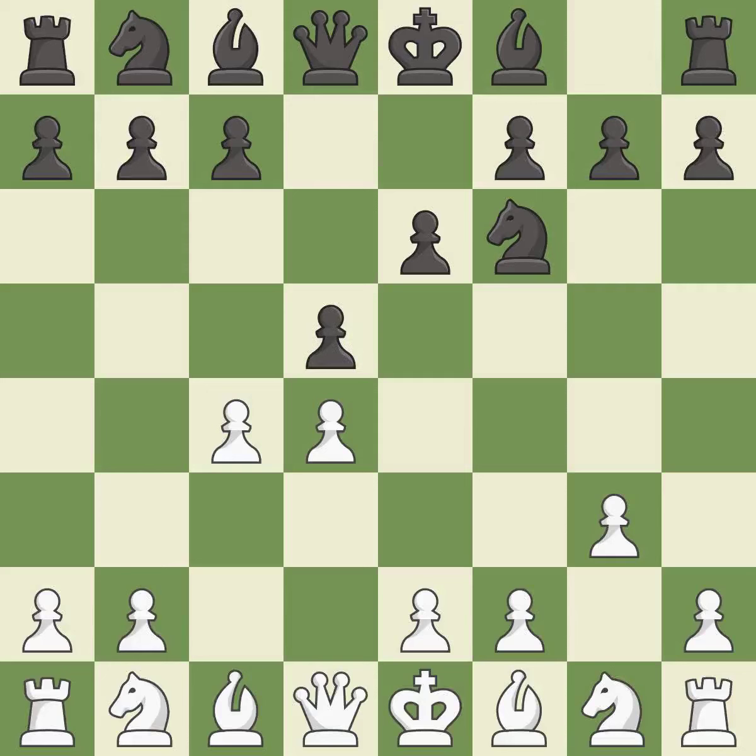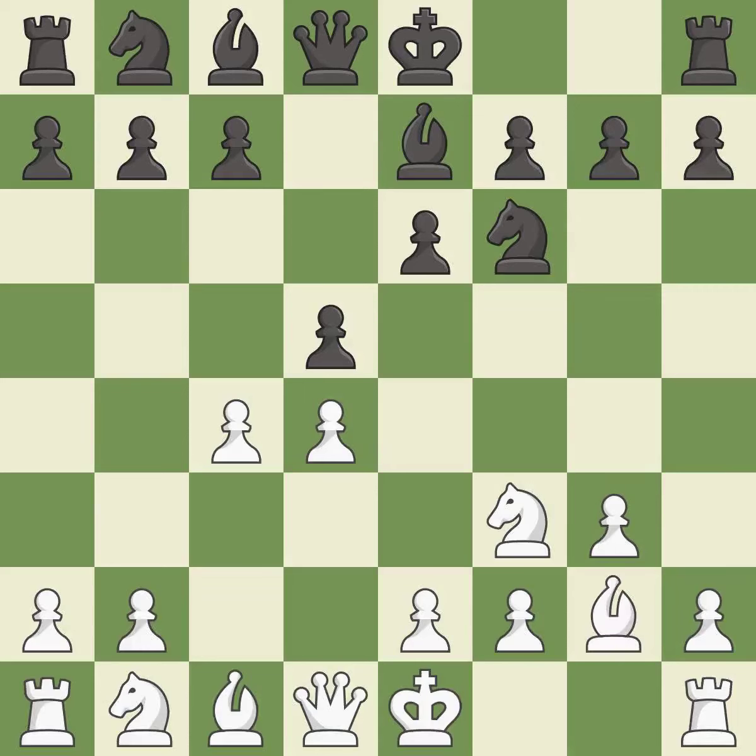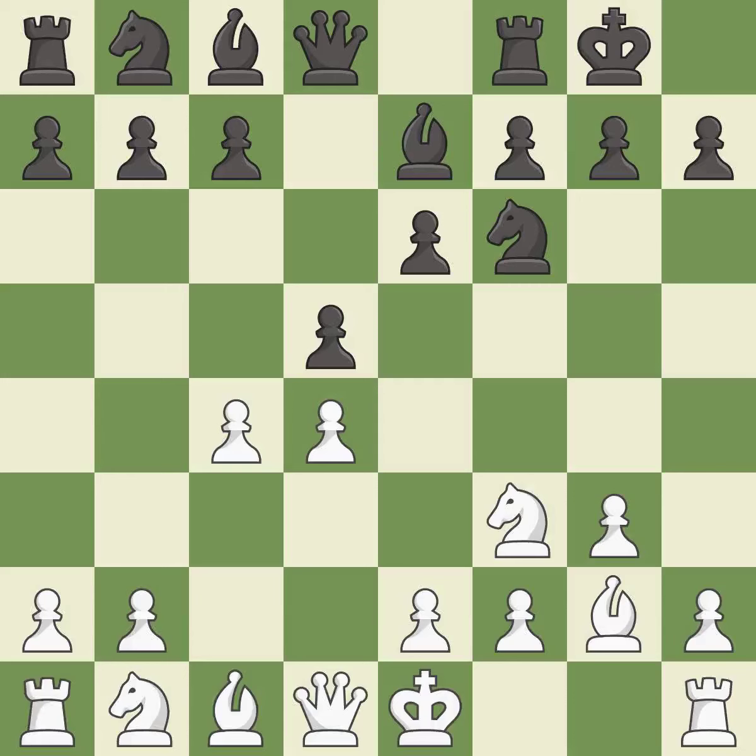d5 takes space in the center and attacks the e4 pawn. This activates a knight by developing it off of its starting square. This activates a bishop by developing it off of its starting square. This develops the bishop and gives it scope on the long diagonal. Castling gets the king out of the center and activates the rook.